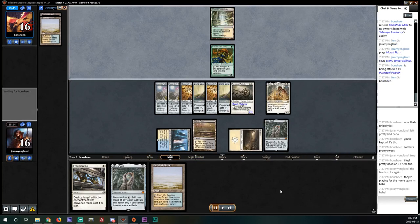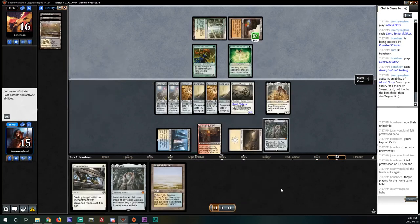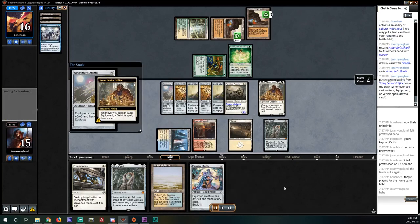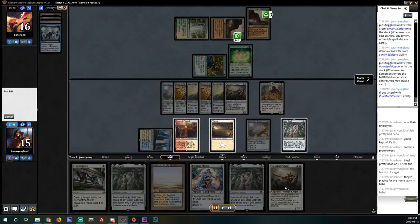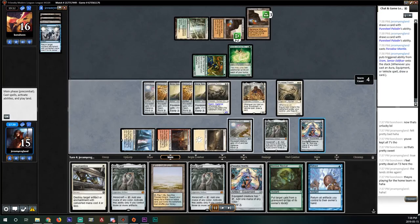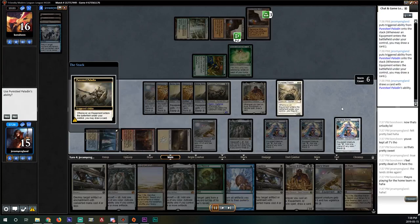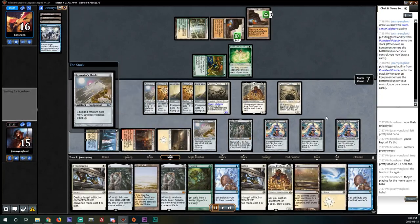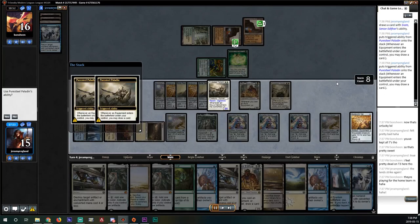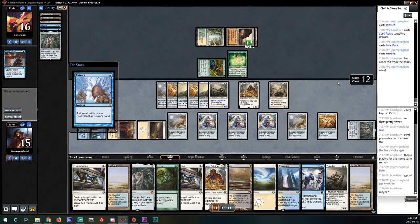Opponent has an Azusa. Now we just need to draw into a single Cheerio, Retract, Repeal — anything. There's a Repeal. Opponent puts a land into play. I think they had a Spell Pierce for the Retract they were holding. There's the Retract! We go ahead and play some more artifacts to get the most value out of it. At some point we have to start saying no to more Pure Steel Paladins — we drew another Retract. We retract, Spell Pierce — we let it go — play another Mox Opal, play another Retract, and that's it.